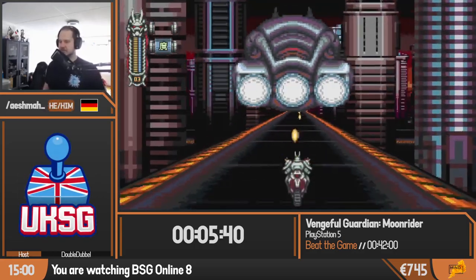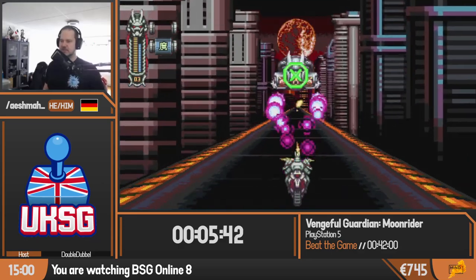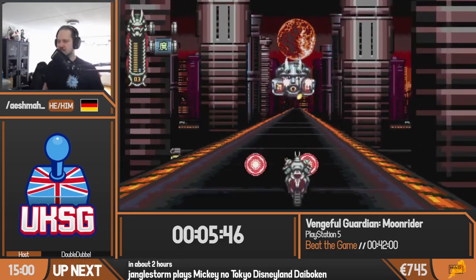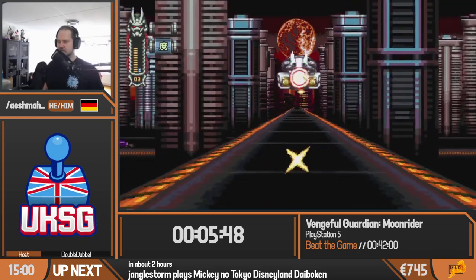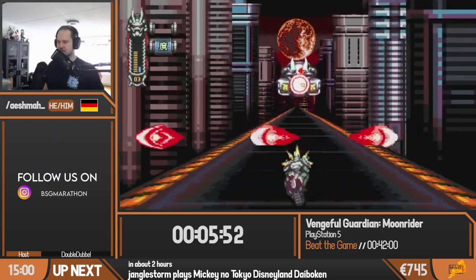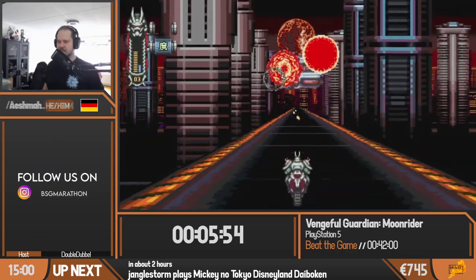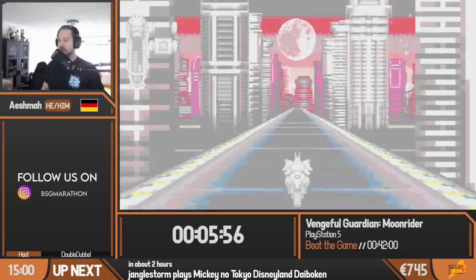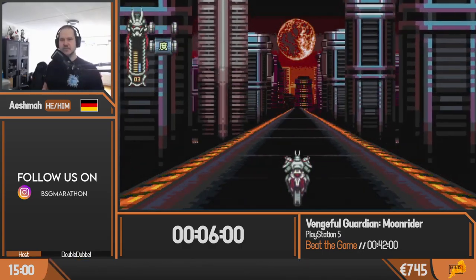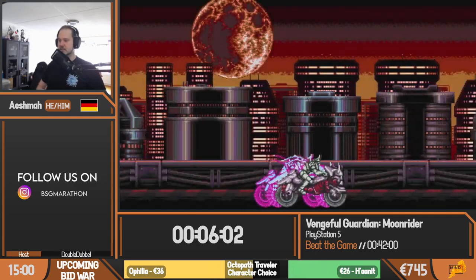We're coming up to the end boss of this stage. This guy takes a couple of shots to kill — what you want to do is just follow him as he sways from the right to the left and back again. You can actually take all the shots he's throwing at you because you have enough life if you are full. You want to kill him on the left side of the screen — that was a pretty good kill.